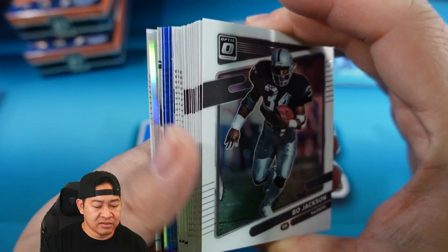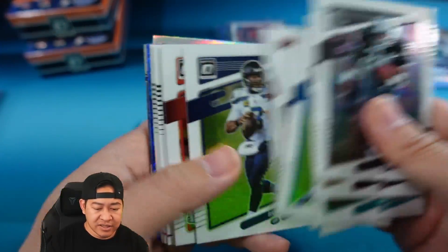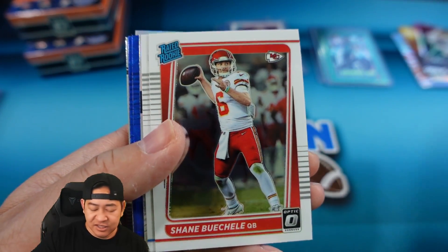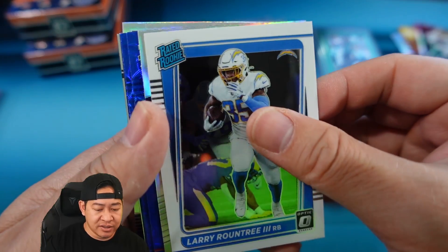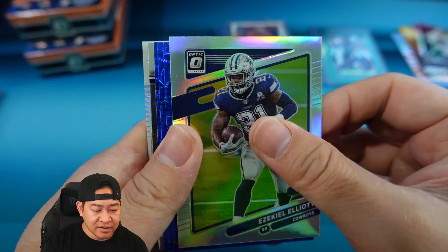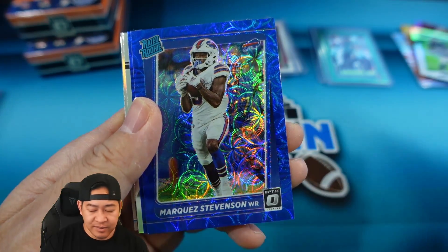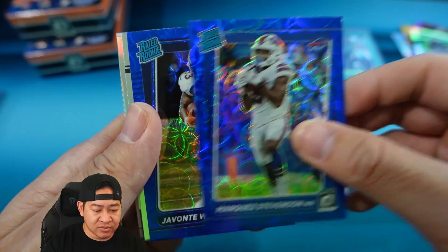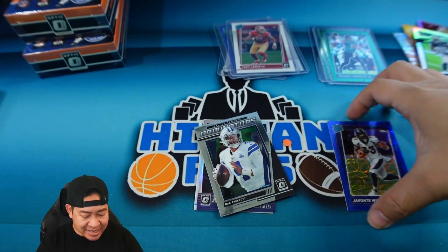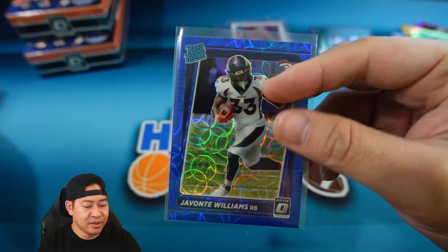Hanger box number two. Looks like we got a Bo Jackson in the back. Skipping past the base — first rookie is Amir Smith-Marsette, Shane Buechele, and Larry Roundtree. Our hollow is going to be Zeke Elliott. I wonder if you can get a rookie in the hollow spot as well. Our three blue scopes: Felipe Franks, Marquez Stevenson, and Javante — nice team color there. Insert is Dak Prescott on the Dominators.